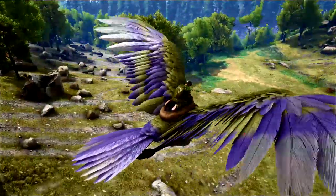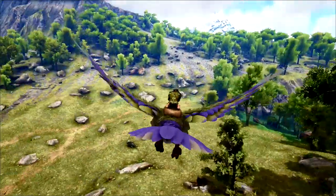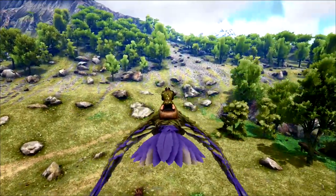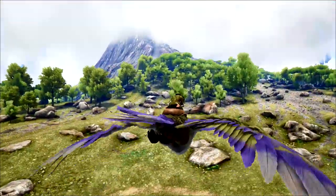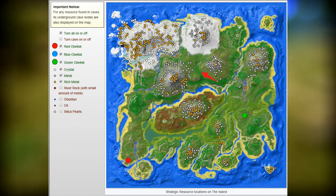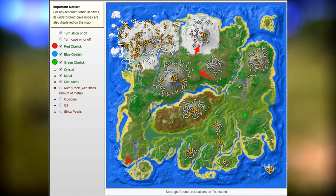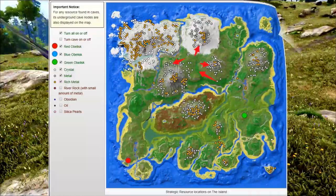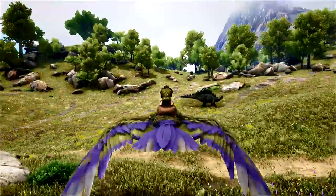The first area we're going to take a look at is the centre of the three mountains. This is the least picturesque suggestion I've got for you, but it is a good suggestion if you're talking strategy and beating the game. If we bring up the resource map, if you set up smack bang between all three of these mountains you've got an abundance of metal, obsidian and crystal just a stone's throw away, and if you can wall off a good sized section of this you've got access to a lot of carnivore dinosaurs.